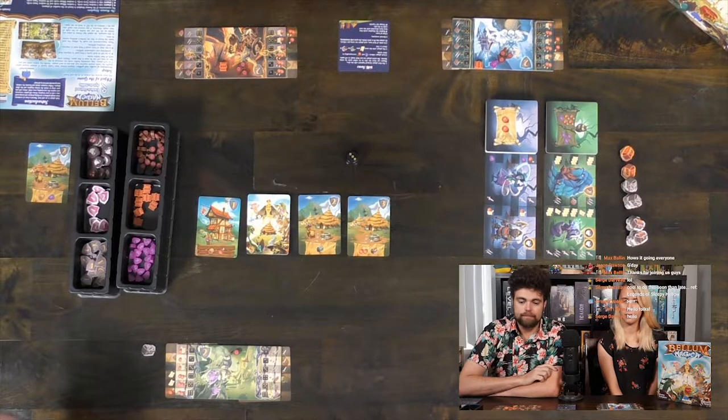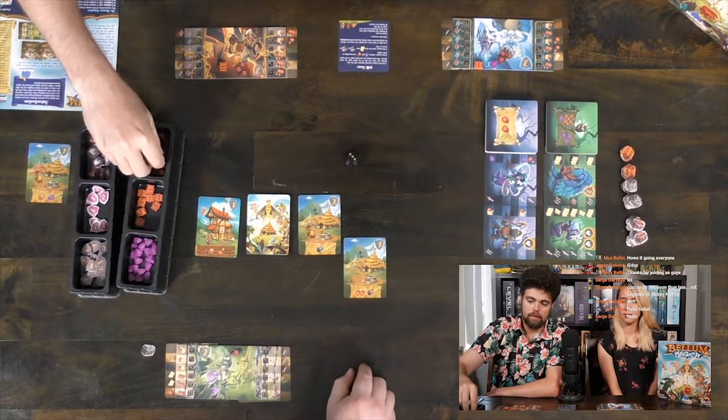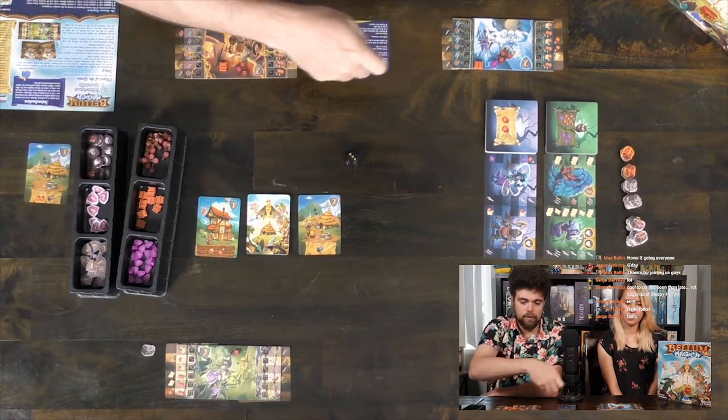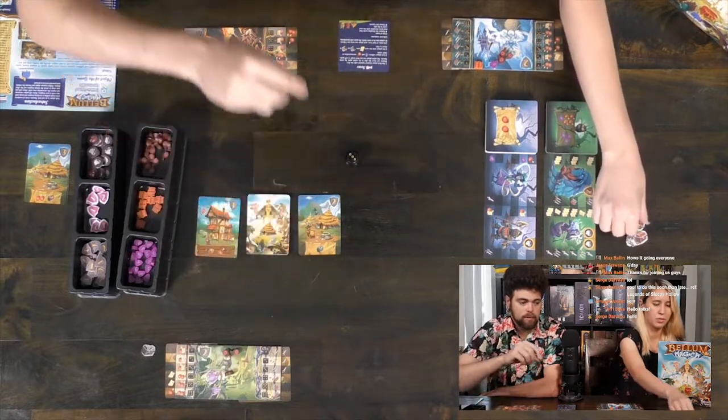Alright Max, you're up. I've got three swords and no other issues, so I'm going to take off this one, giving me one chest and two food. And the chest is a brown one? Yes, brown chest.